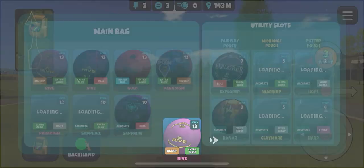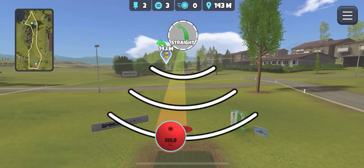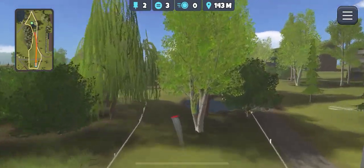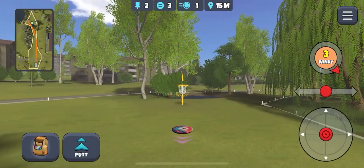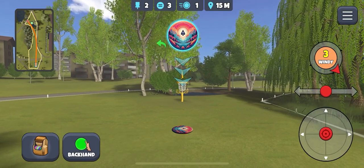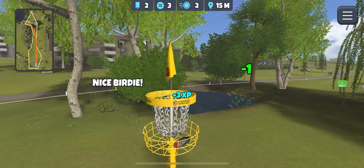Continuing with ripping winds. Going to take the Water Skip Gould, I like it on this hole, give it a little bit of Anhyzer. You can also throw the Sapphire on this hole — the Sapphire just leaves you a bit shorter whereas the Gould will take you longer or right up to the basket sometimes. We get the birdie there.